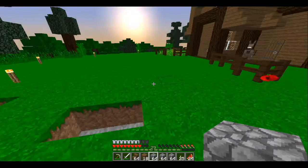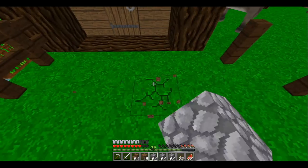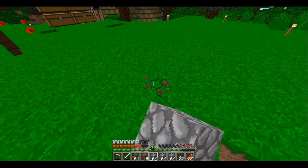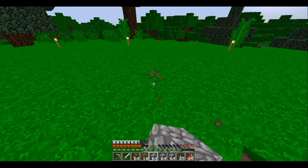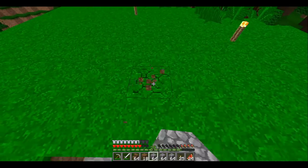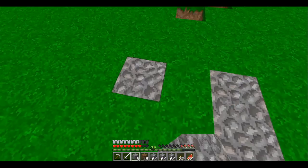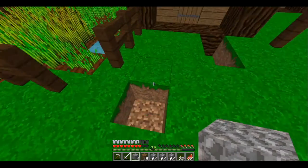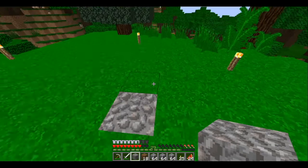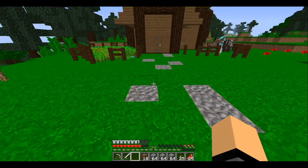Before we head to spawn, let's kind of make a pathway here because I want something that looks pretty nice. I'm literally just breaking random holes now. Hopefully I have enough - I'm gonna be very sad if I don't. I'll have enough. Let's place it here - yeah, I actually like that, that looks pretty nice.